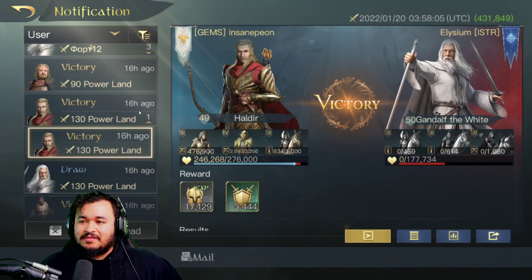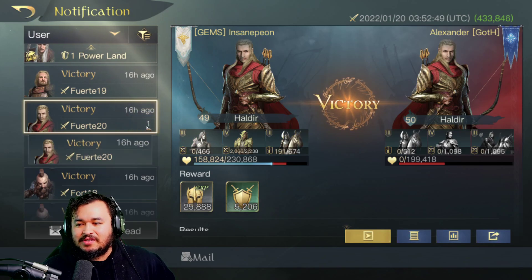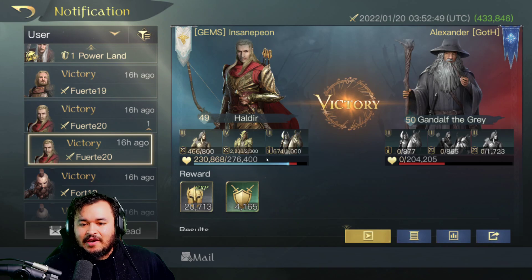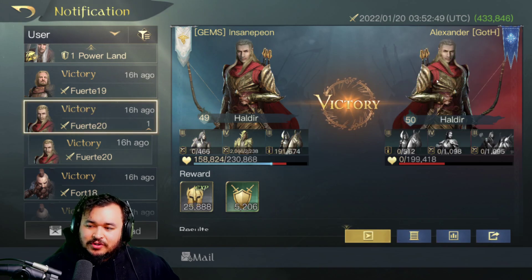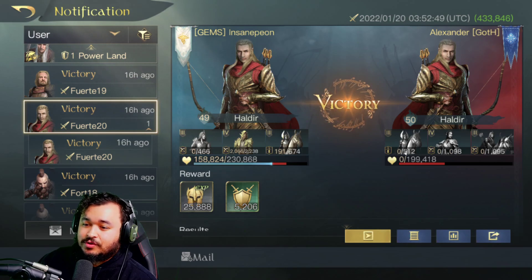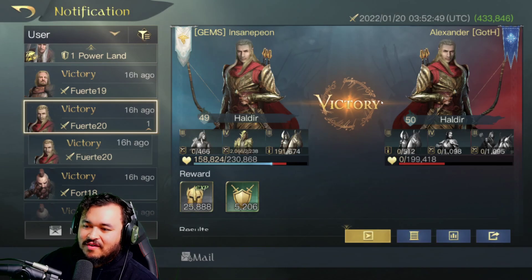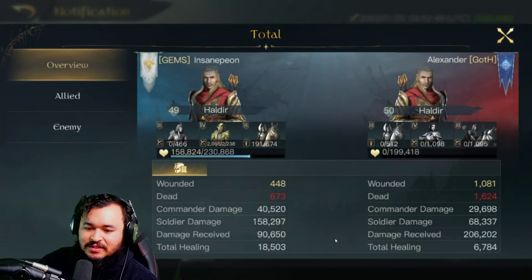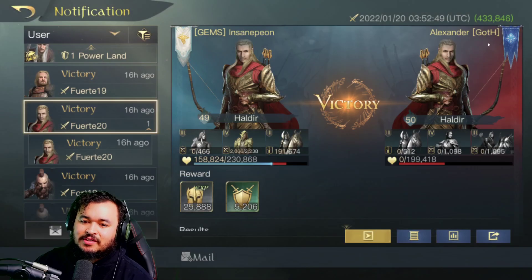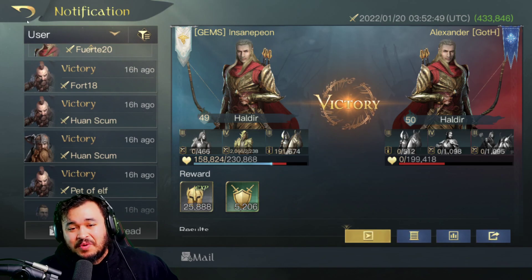Here's another fight — this was against a Gandalf. Took a little bit of damage, finished off another Haldir. This is somewhat near a max Haldir at around level 50. They had the right build but just didn't have everything set up right, so things did not work out in their favor. My soldier damage is 160,000 — I had the first turns, I obliterated them, put it all in on them, and that's just the way it resulted.